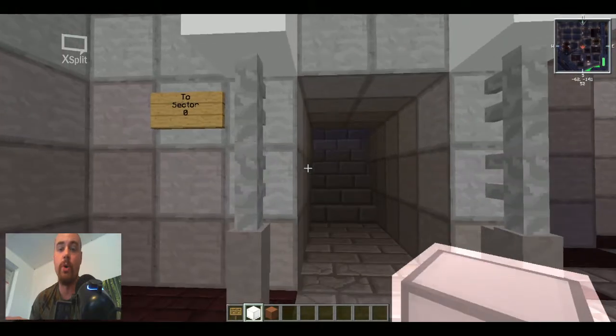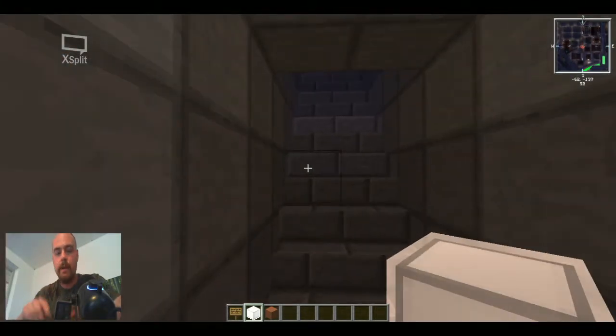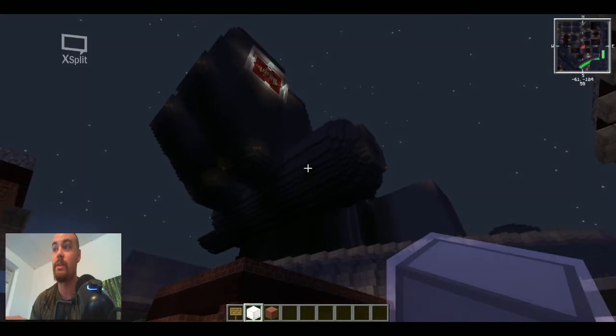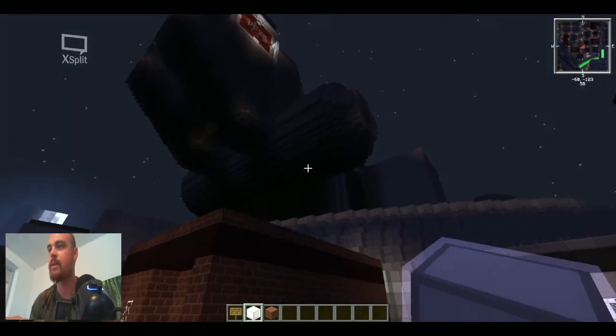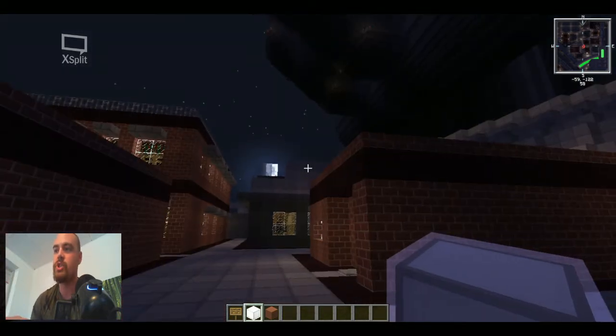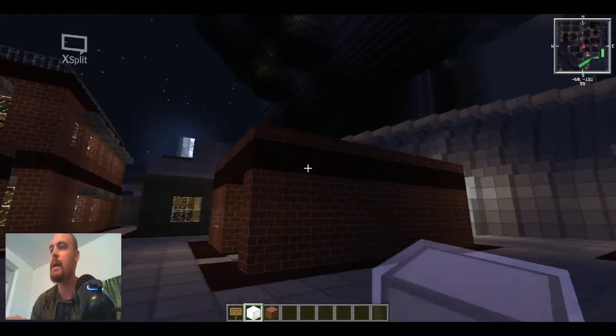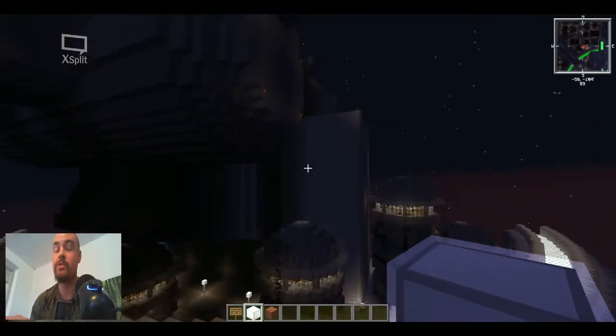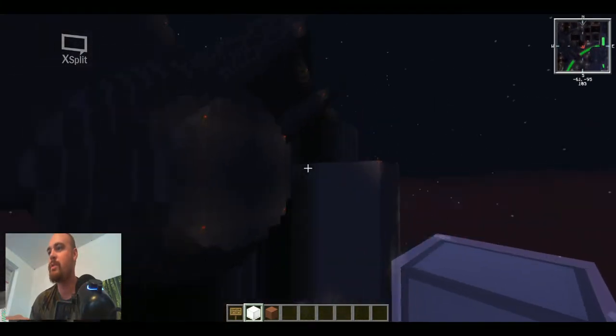This is interesting — Sector Zero. If you don't know what Sector Zero is: Midgar is like a plate, like a giant pizza divided into eight sectors of the city. Sector Zero is in the middle, where the Shinra building sits. The Shinra building is where the evil president sits, using all these reactors, sucking up Mako energy — which is basically the life of the planet — just to make money. And you play as Avalanche, a resistance group trying to stop them. They're considered terrorists, but they're doing it for the greater good.